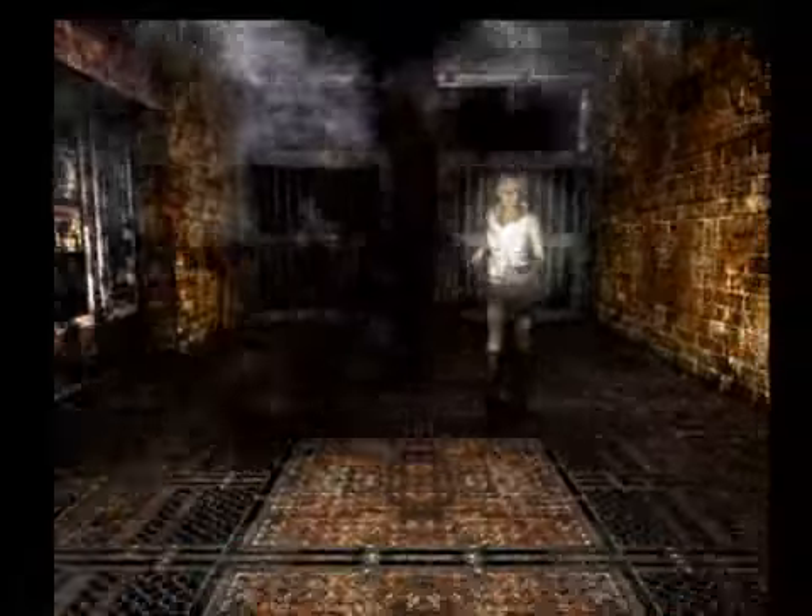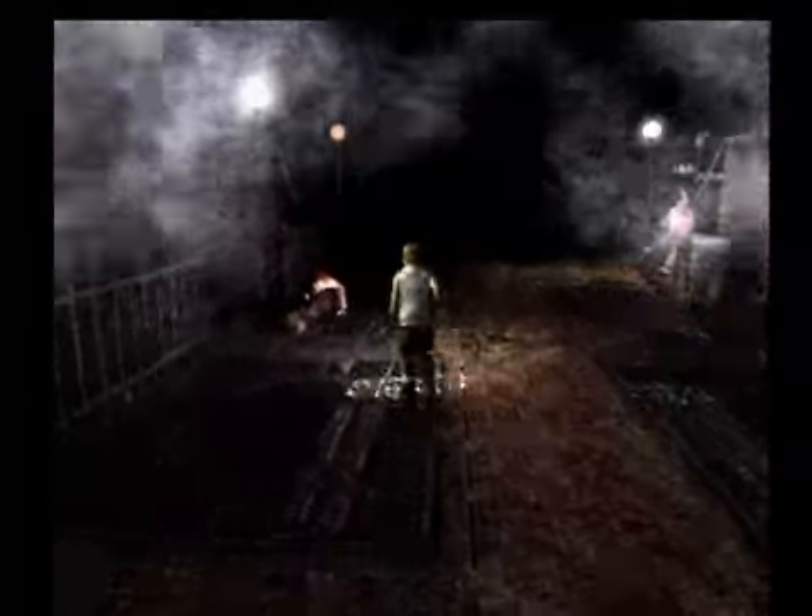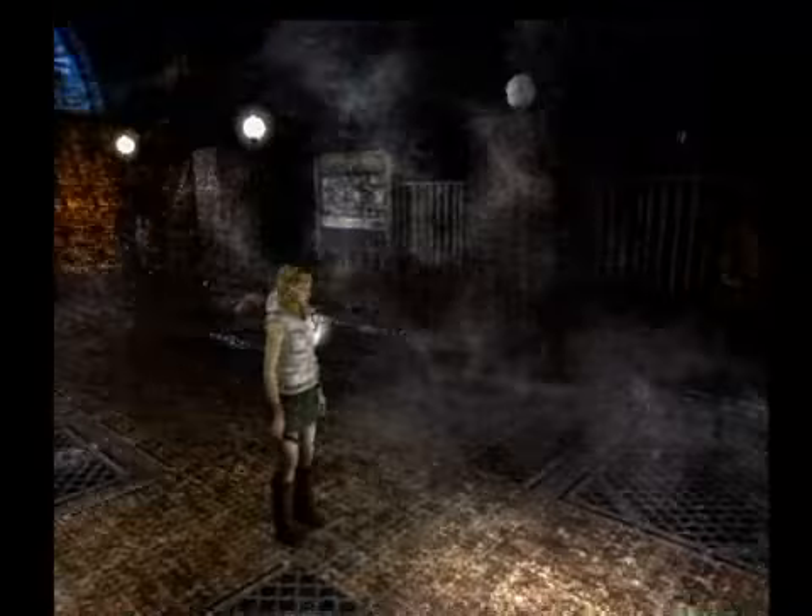The only thing Heather has initially in her inventory is a small flashlight she can use to light up areas that are dark, which is basically the whole environment. She also has a knife, which can be replaced from the inventory, as well as a gun and an automatic weapon.